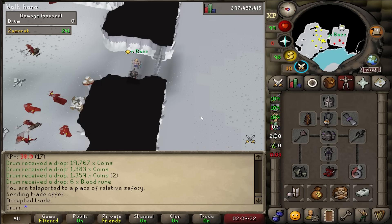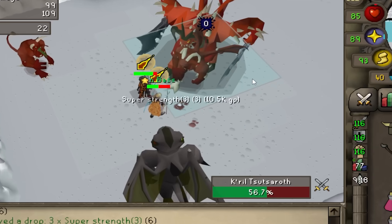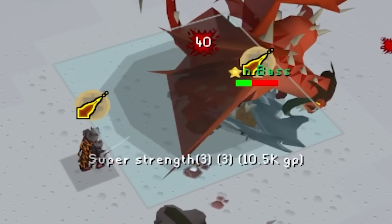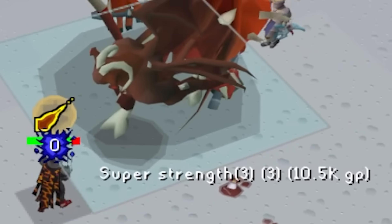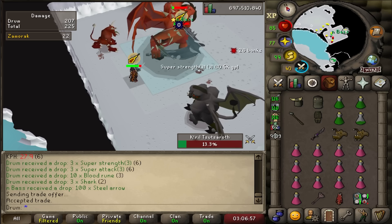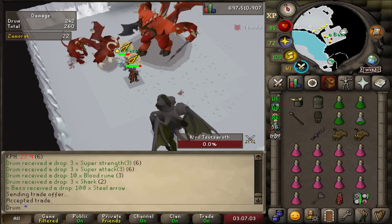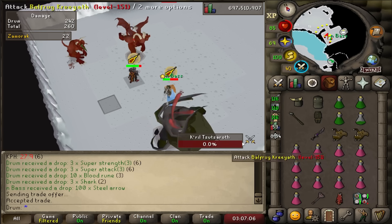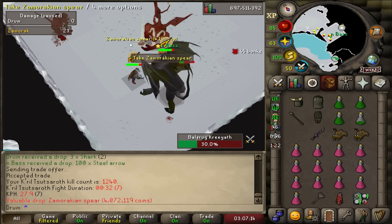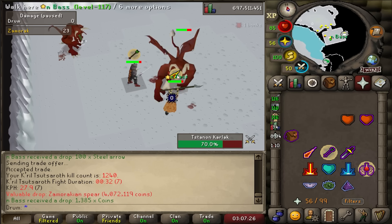Five mil from that trip, making money already. These kills are brutal sometimes. Zammy spear again — let's go! A little more money, that's the second one today. I'll take it. I think we're on rate for those right now.